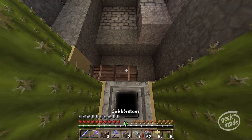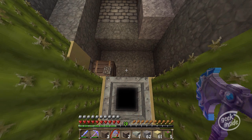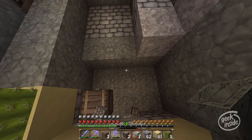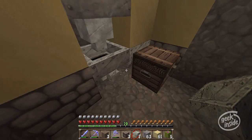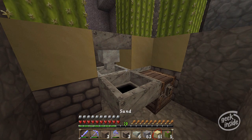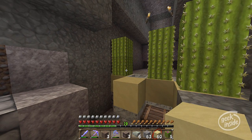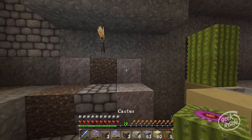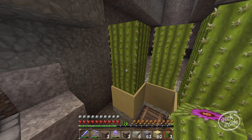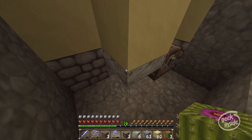I'm going to have to move the chest to the other side because what I need here is a hopper pointing down — then pointing this way — and put sand on top of this. More cacti. That's going to work. I'm not going to need anything right in here because they're not going to get through here.